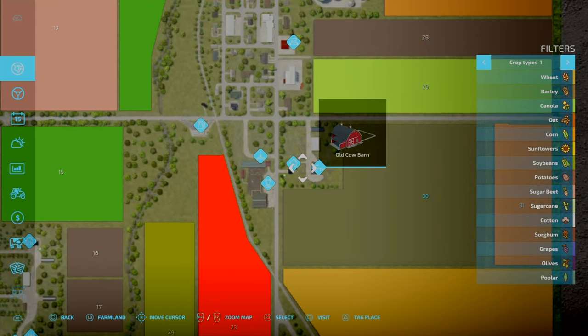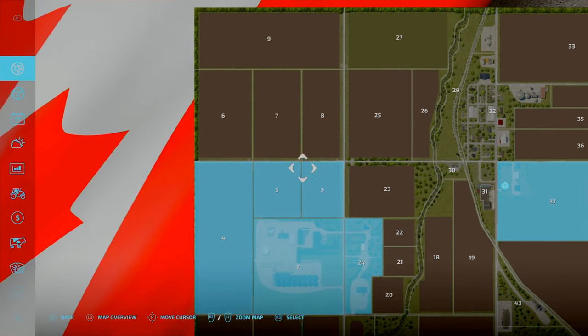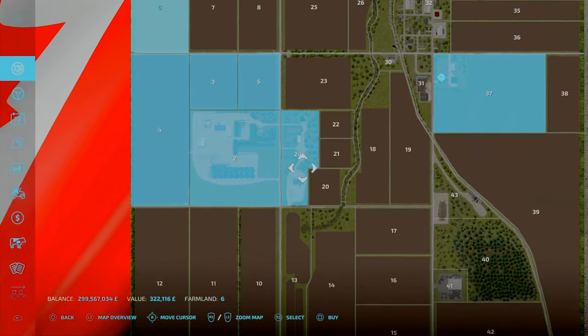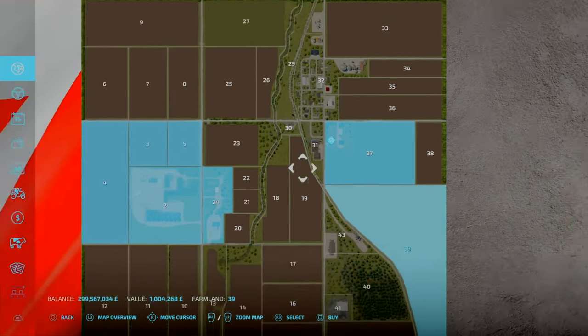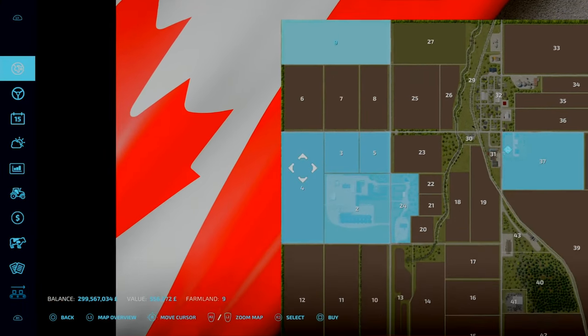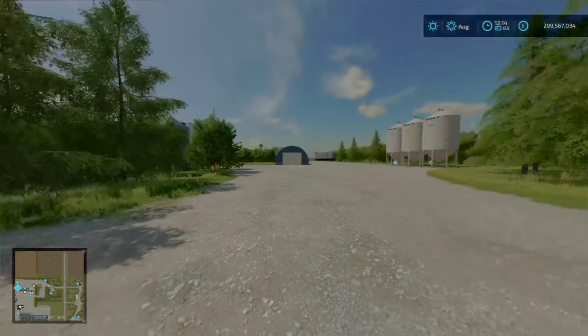You can get the slot count down further to 816 by removing buildings on plot 37, field 30 — that's where you have your old cow barn and farmhouse. In terms of land prices, not too bad all things considered — upwards of a mill. For the sizes, they're not too bad.